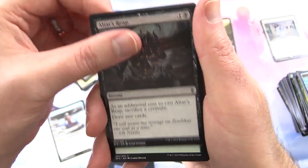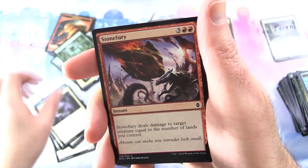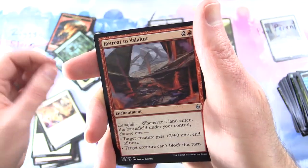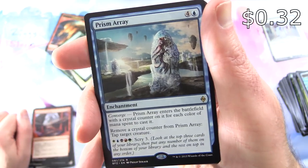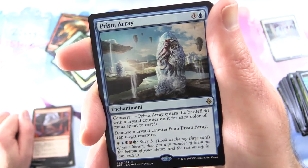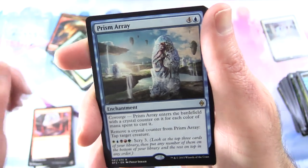From Battle for Zendikar: Oracle of Dust, Altar's Reap, Plummet, Coral Helm Guide, Nettle Drone, Kitesail Scout, Shadow Glider, Stone Fury, Smite the Monstrous, Zulaport Cutthroat — that's a good one! Uncommon: Roil's Retribution, Retreat to Valakut. The rare is Prism Array: enchantment for five with Converge — it enters with a crystal counter for each color of mana spent to cast it. If you remove a crystal counter, tap target creature. Cast with every color for a magic rainbow, then scry 3.